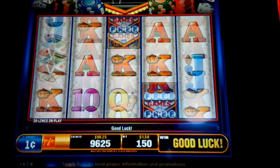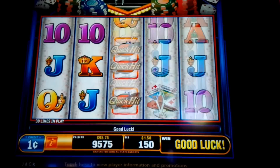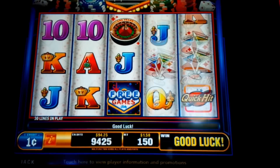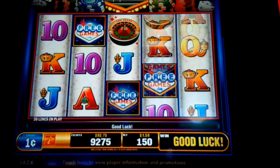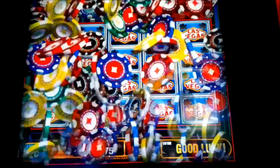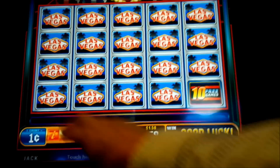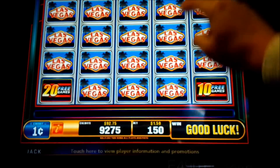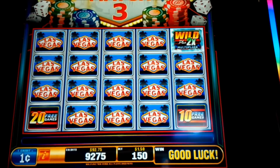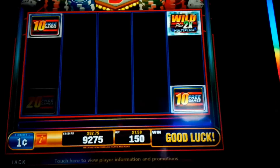Nice. Nice. Yes! Alright! Okay. Corners. 10. Wow, plus 2x multiplier. Like that. 20! Wow!